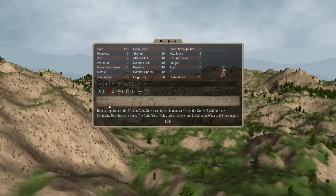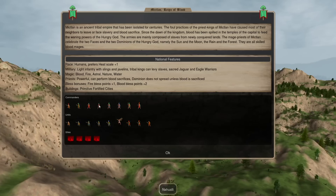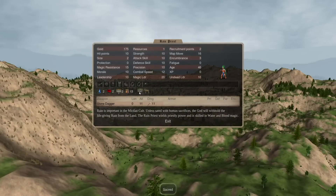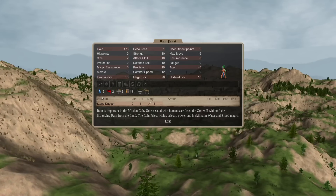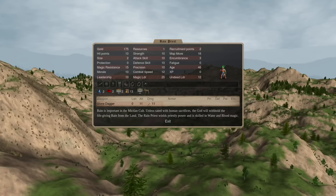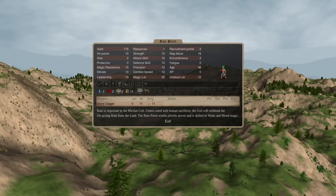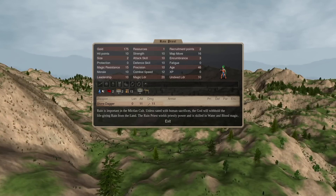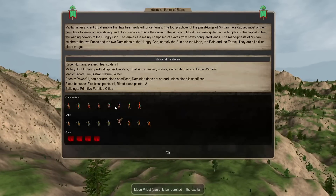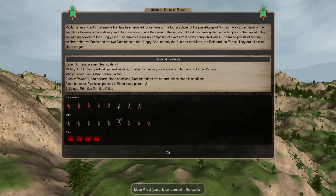That's the Nahuli. Next up we have the Rain Priest. Now, basically everybody left on the list is capital-only, so the Nahuli and the Myklin Priest are your core non-cap mages. The Rain Priest is notable for being Water 2 — he can cast Quickness on your guys, which is really important if you're trying to take out thugs. A lot of times with Micklin you take a very killy bless, and Quickness is really good on a killy bless. In the late game, Water 2 lets them do Quickening, especially if you have the water booster and water lens.